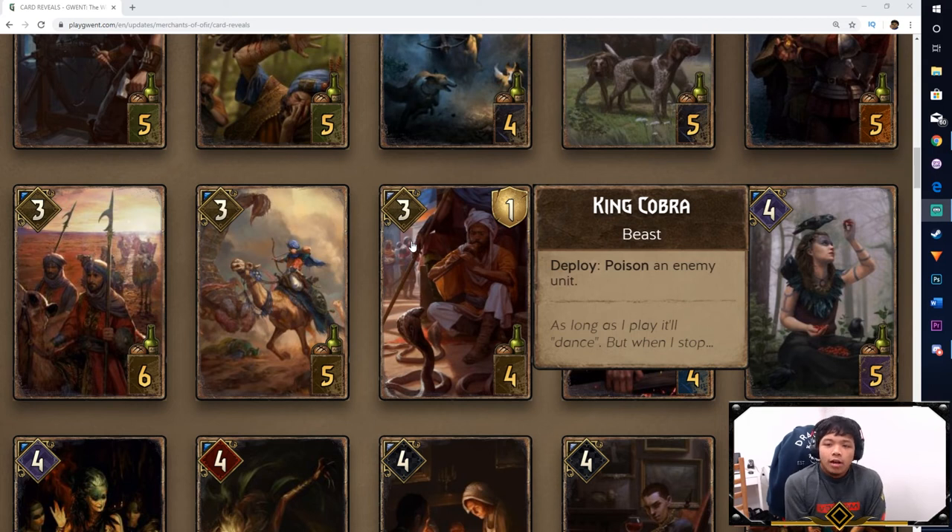Next is King Cobra — a straight-up poison card. It looks like we're getting more cards that can do poison. Before, the only cards that could really do poison were Nilfgaard, Syndicate, and Scoia'tael. King Cobra allows almost any faction to apply poison since it's neutral. It'd be cool to see more poison support.